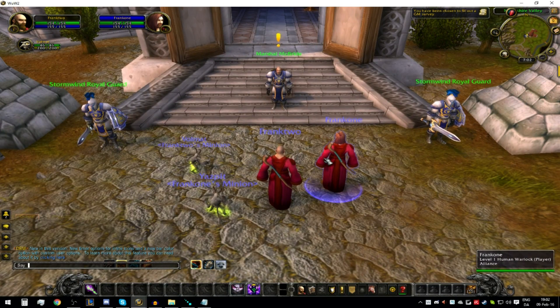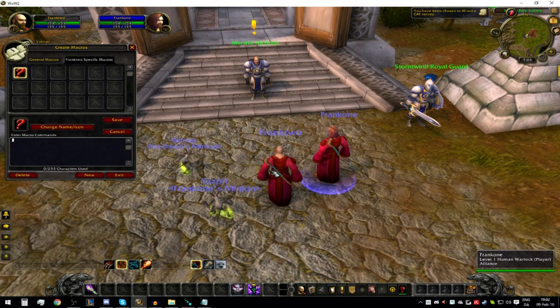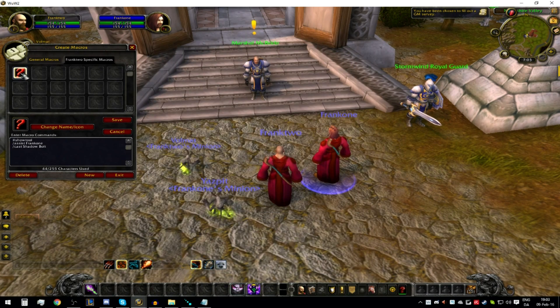Now we're going to create a macro for the second character. This macro is going to assist the main character and cast the same spell. You want to add 'show tooltip' so it shows the tooltip icon — for example, if you want to cast Shadow Bolt it will show the Shadow Bolt icon. So the macro is: assist Frank One, then slash cast, then go into your spell book and choose the spell you want. For example, Shadow Bolt — just put it on the action bar.